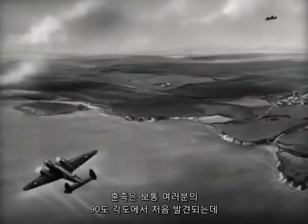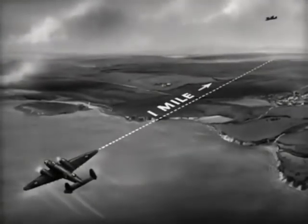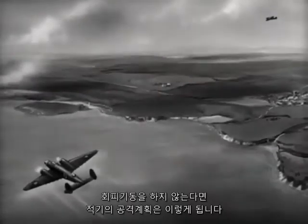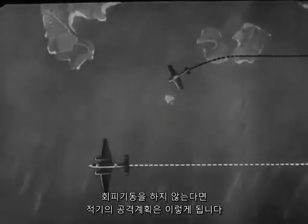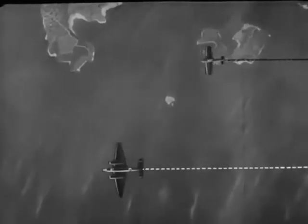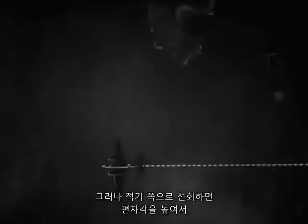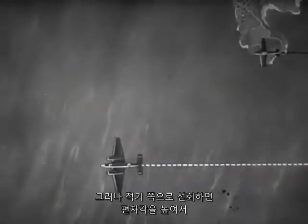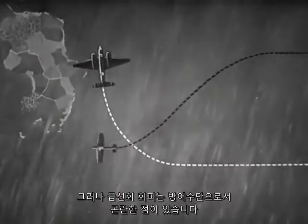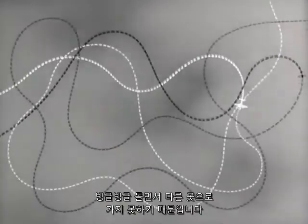When making these attacks, the Hun is usually first seen on your beam, about a mile away, and well above you. It would be worse than useless to turn away when an attack is made like this. But by turning towards him, you compel him to tighten his turn, to increase the amount of his deflection, and to shorten his burst of fire. However, there is a snag in the tight turn as a method of evasion, because you are liable to find yourself flying around in circles and getting nowhere.